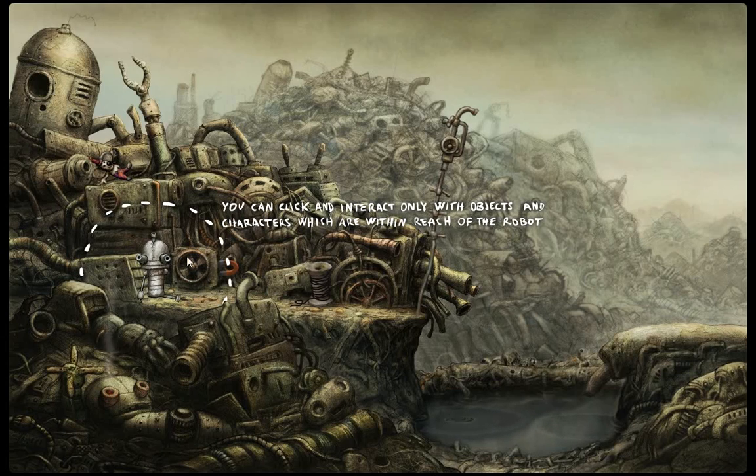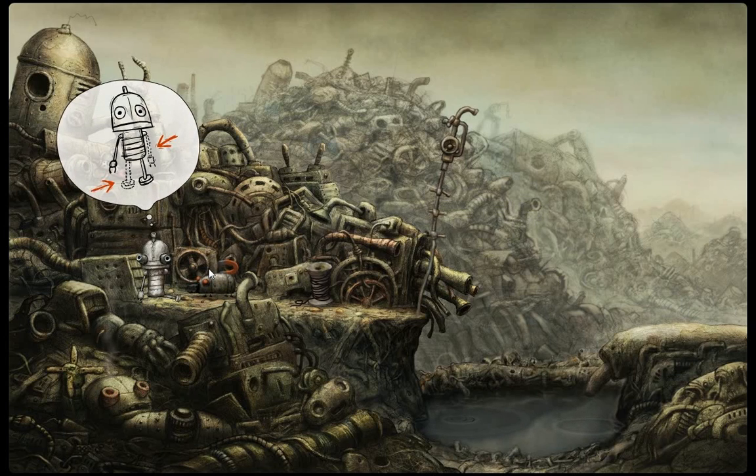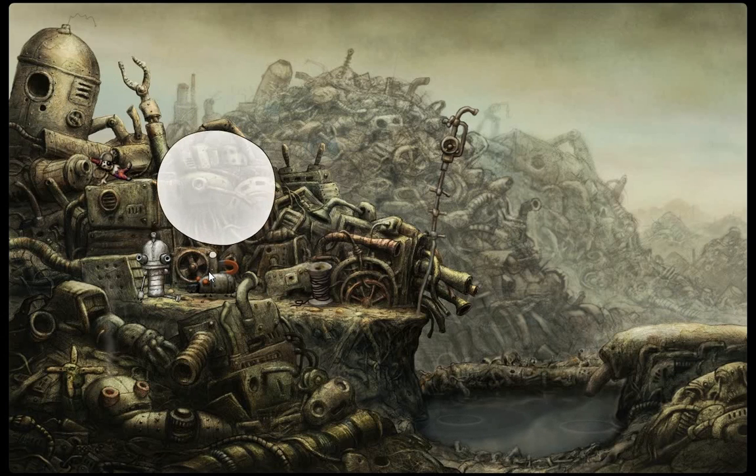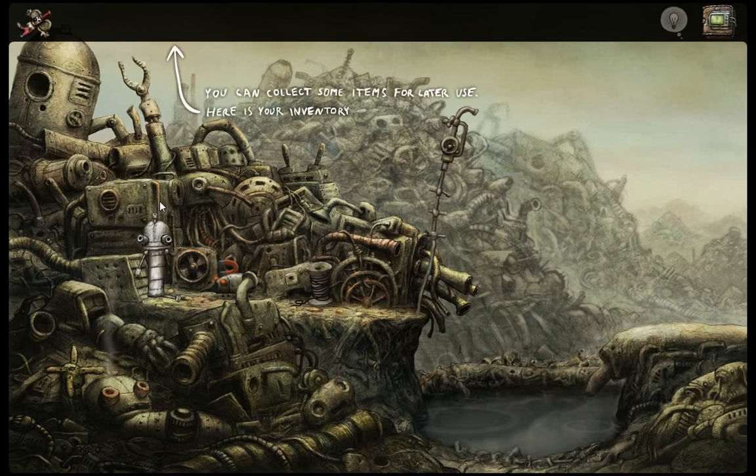You can interact only with objects and characters which are within reach of the robot. So I'm missing my arm and my right leg. I see. I'm missing my toy mouse. So you can extend yourself — click and drag. And now you can grab that and collect some items for later use.